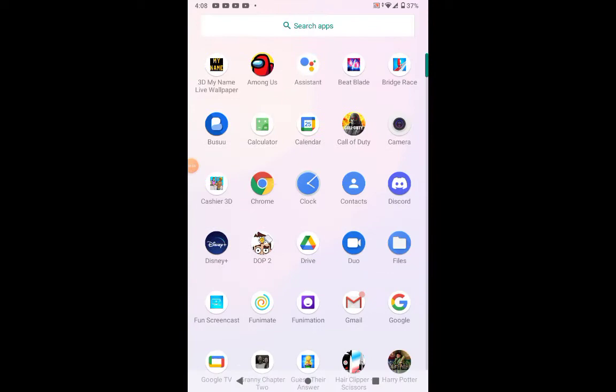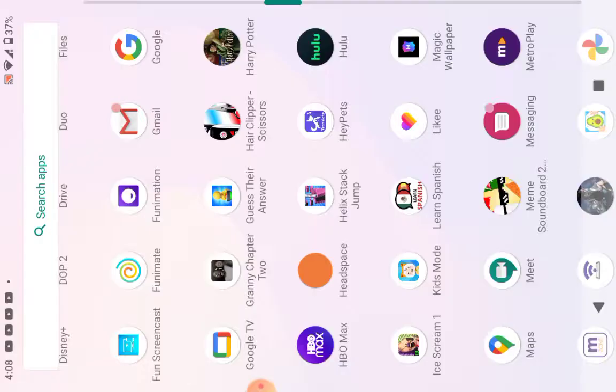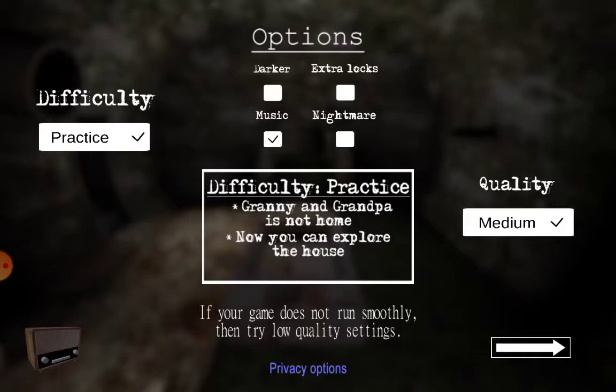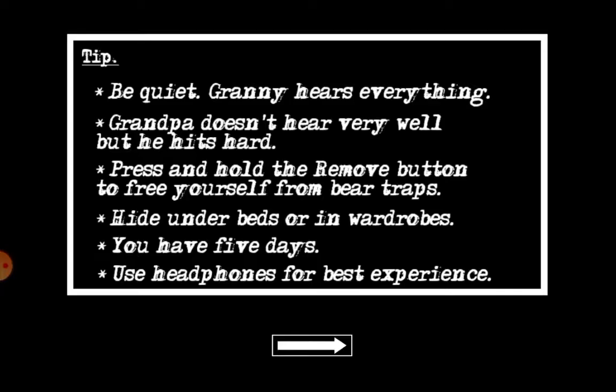Hey guys, welcome back to my channel! Today we're going to be playing Granny Chapter 2. For those who don't know what Granny Chapter 2 is - it's basically a game where you have to find all the keys and stuff to unlock a helicopter, a door, and a boat. There are a lot of items, like a security key.